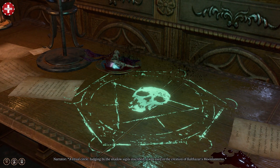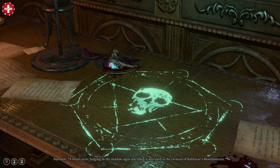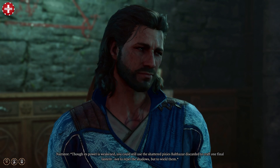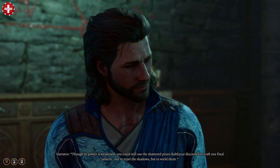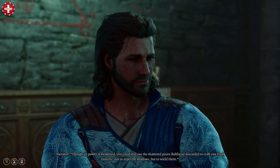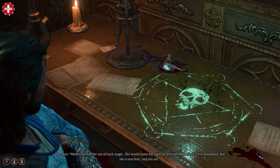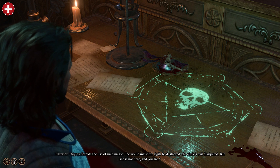A ritual circle — judging by the shadow sigils inscribed, it was used in the creation of Balthazar's moon lanterns. Though its power is weakened, you could still use the shattered pixies Balthazar discarded to craft one final lantern — not to repel the shadows, but to wield them. Mystra forbids the use of such magic; she would insist the sigils be destroyed and the circle's evil dissipated.